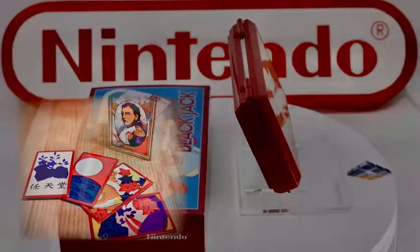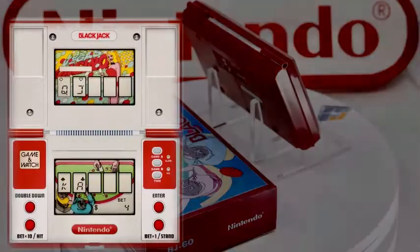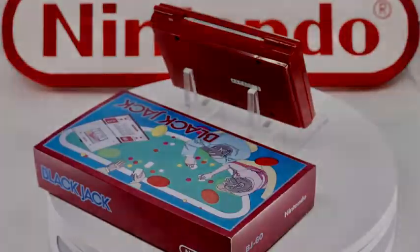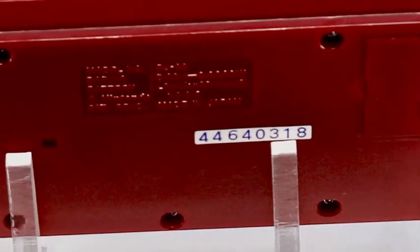In this version the dealer is the CPU, and you play against the computer. Player's cards are displayed on the lower screen and the dealer's cards on the upper screen. Throughout the game the dealer will ask you questions about what you want to do with your hand — just answer them by pressing the appropriate buttons.